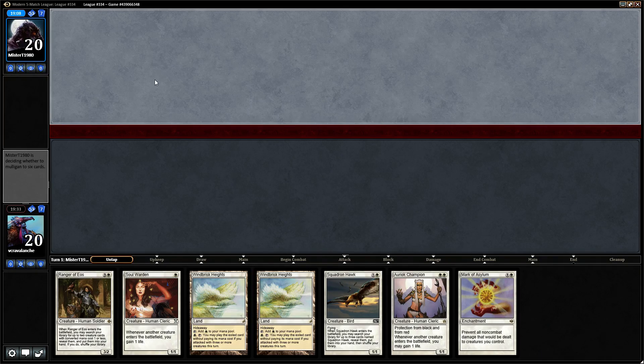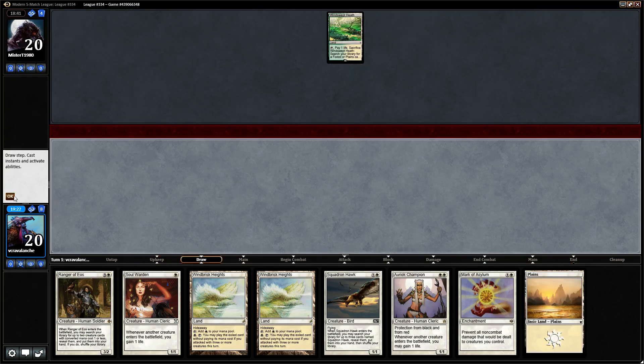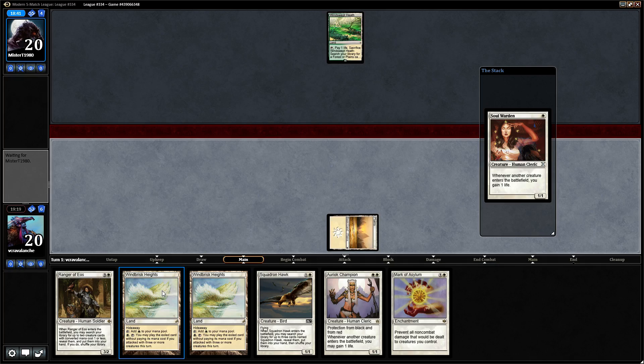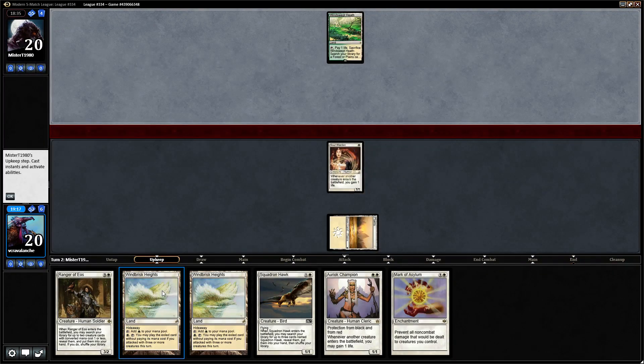Game 2 — this is actually a pretty awful start with double Windbrisk Heights because it taps us back, but our opponent has taken a mulligan so now we're ahead. With double Windbrisk Heights, we have Auriok Champion. Auriok Champion is just a mess for them to deal with — he is a Zoo deck, so Auriok Champion isn't just a silver bullet, but it is still good against Wild Nacatl, Goblin Guide, Lightning Bolt, and all that. This Zoo deck might be a Wild Nacatl-less Zoo deck, which I highly disagree with — I think any aggro deck with red should be running Wild Nacatl. He might be running Loam Lion. He mulled to 5 — he's done.